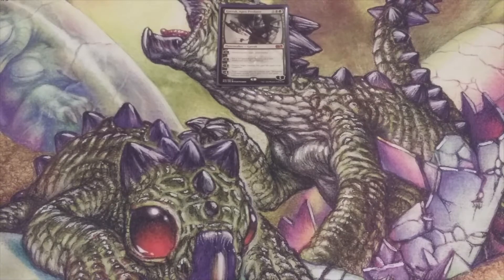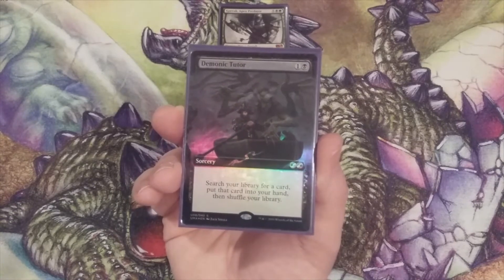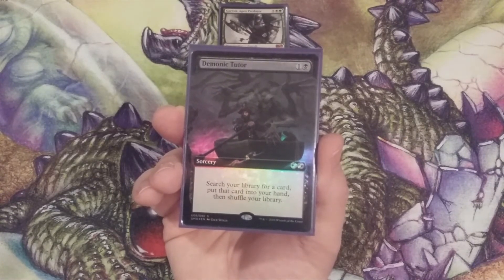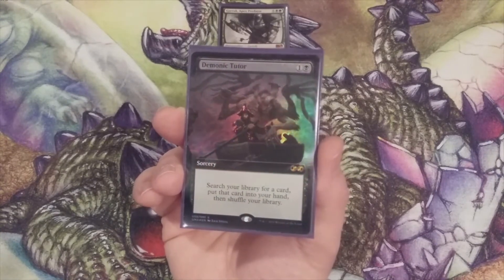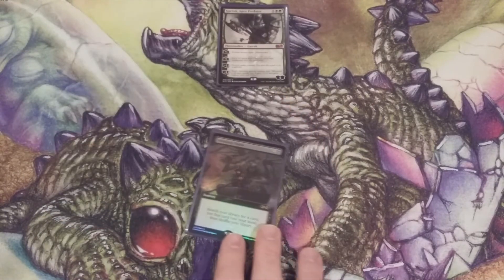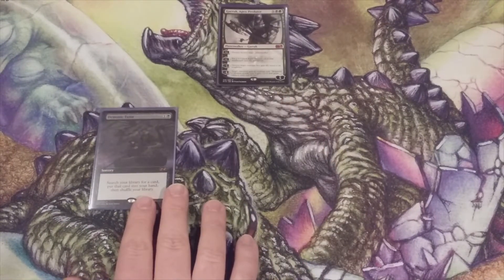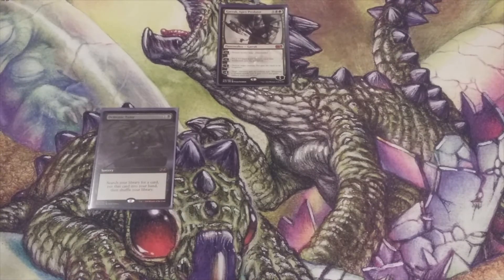Option number one is one of the best cards ever printed: Demonic Tutor. One and a black — search your library for a card, put that card into your hand, then shuffle your library. The best tutor in the game. Keep in mind that we are unable to cast our signature spell without our Oathbreaker in play and under our control.